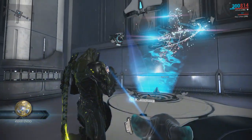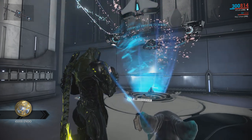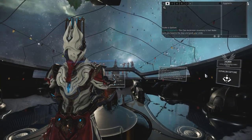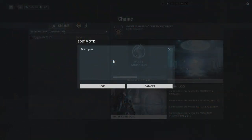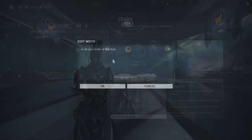Once started, it will last for 3 days or 72 hours. Make sure to inform your members on its activation by using Clan Chat, or if you're the Warlord, add it as a message of the day.